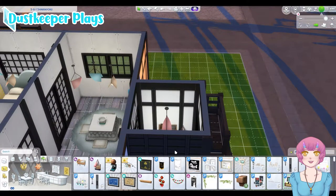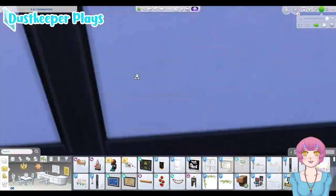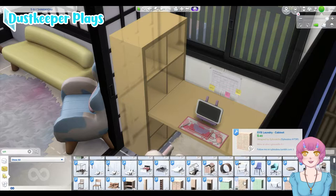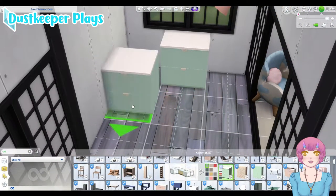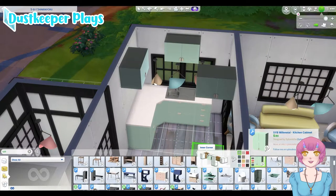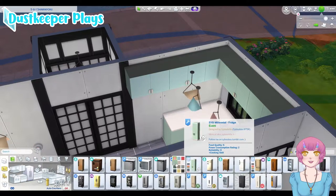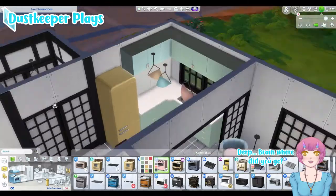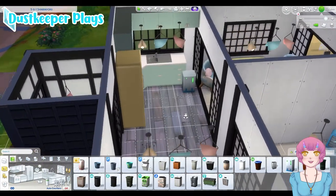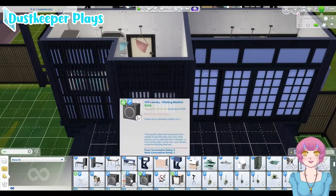I'm going to redesign that part right there too because it still wasn't working the way I wanted it. This desk is from SYB — I really love that particular office set and the clutter that came with it. I think it works really well with the new Clutter kit as well. The counters are SYB Millennial set, which is really cute. The sink, counters, refrigerator, stove, sink, dishwasher and microwave I end up putting in are all from the SYB Millennial pack.